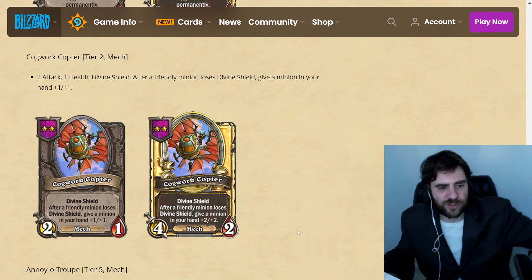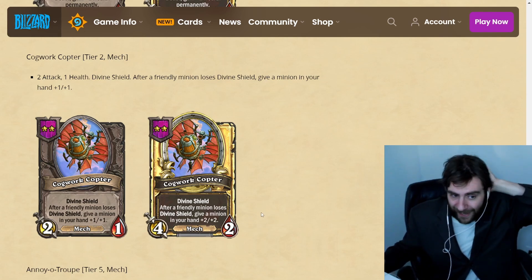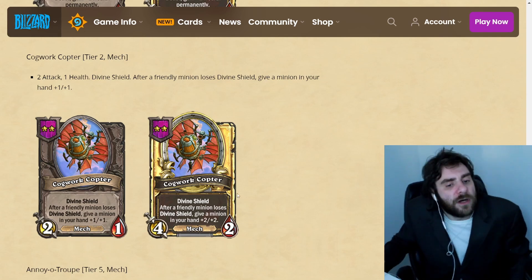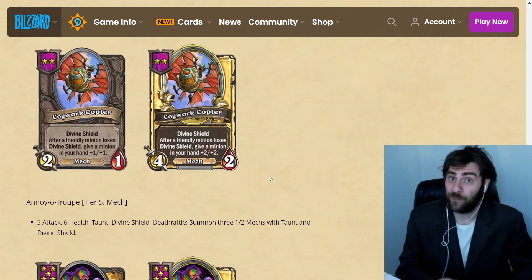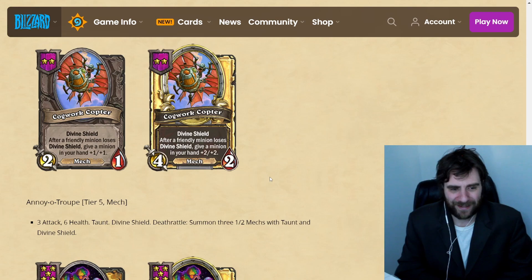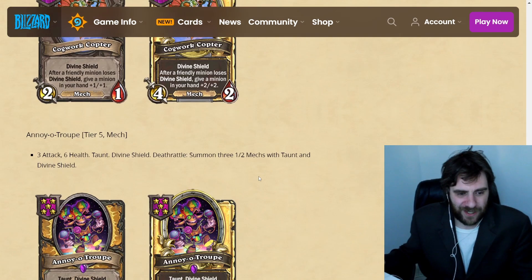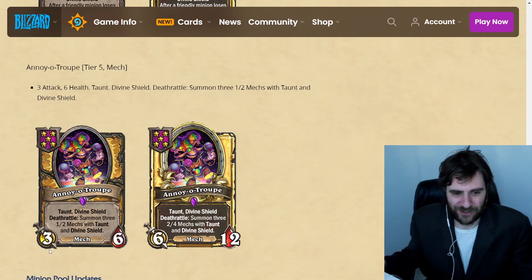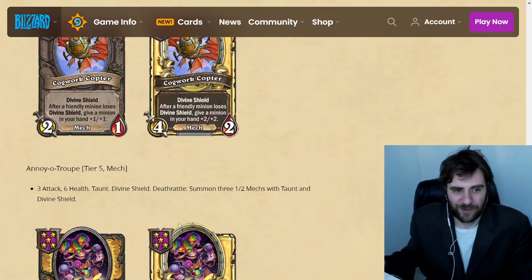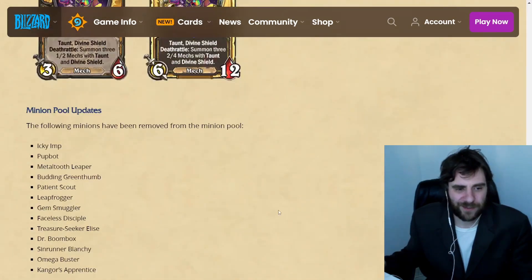When cards lose Divine Shield, give a minion in your hand bonus stats. So another way to pump up things in your hand, and you can lose Divine Shield multiple times in a turn in a mech comp, so that's kind of interesting. A Noyo Troop is a Taunt Divine Shield that summons a bunch more Taunt Divine Shields.